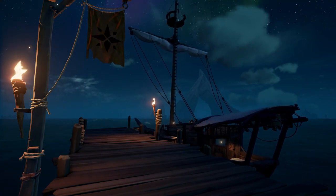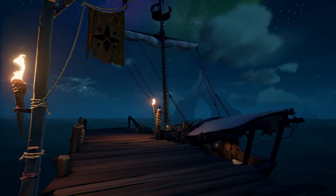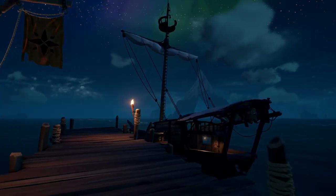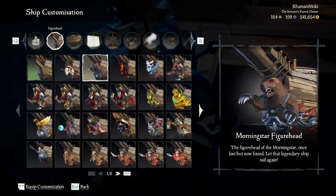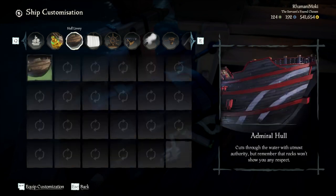Once you go out to the dock, you'll see that your ship is parked there waiting for you. You can leave now, or if you own any cosmetics, choose to equip them at the ship customization chest. I'm going to throw on a few random ones, just for fun.